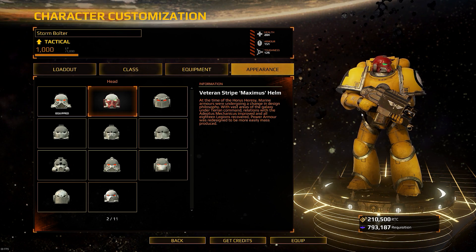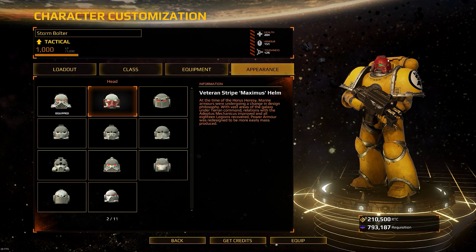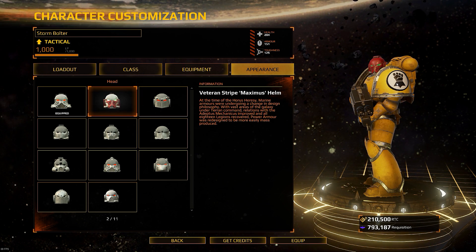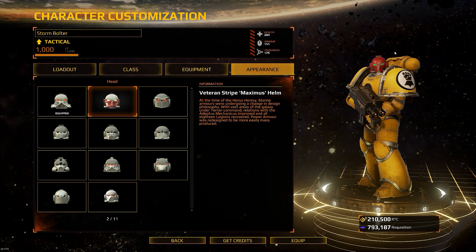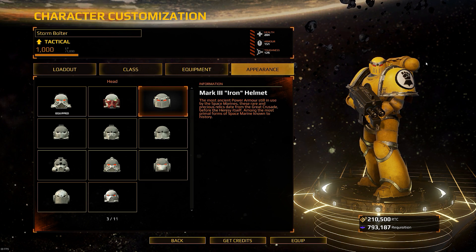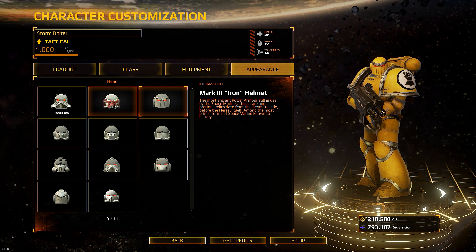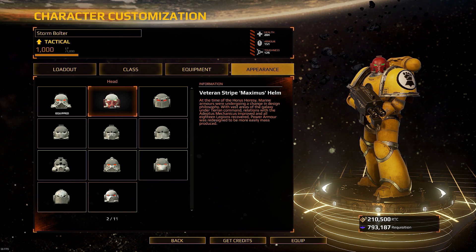I'm waiting for the stripe to be added to the veteran helmet — hopefully very soon, because I would like to have a stripe. I would also like to have a plume. Maybe if you're a squad leader you get the plume on your head no matter what helmet you have, so you could have a plume on any helmet. Maybe that might be a pretty cool feature — here's hoping, maybe next couple of patches. Hopefully that'll get added very soon.